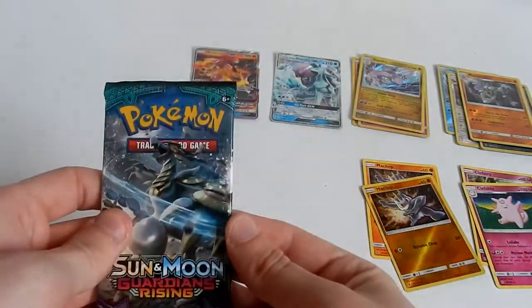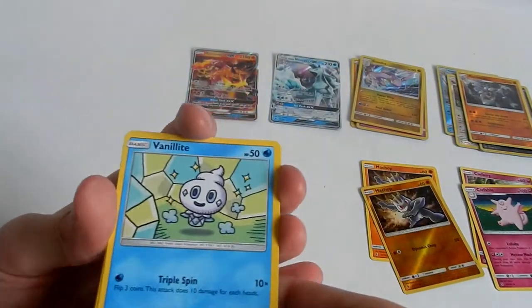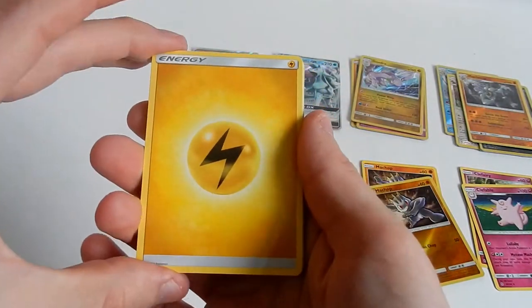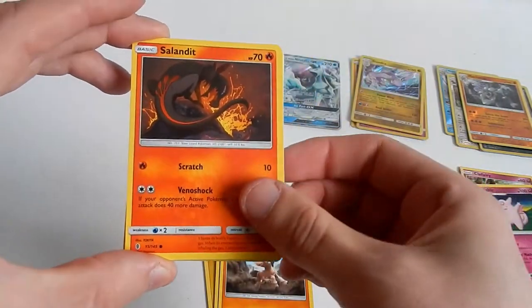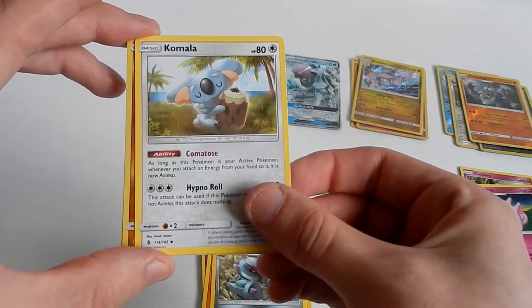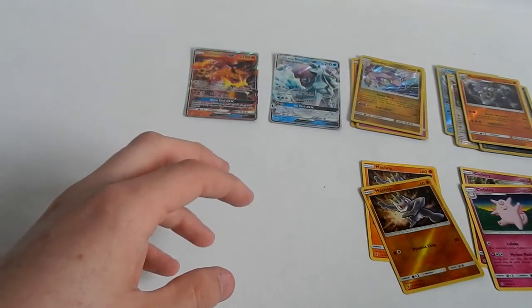Last pack, last chance for awesome. One, two, three, and four. Yellow energy, Vanillite, Mudbray, Salandit, Stufful, Slowpoke, Sudowoodo, Miltank, Komala. The reverse is a Barbowl, and the last card in the last pack of this opening is a Ribombee — regular rare. No one's perfect.